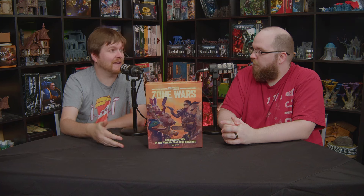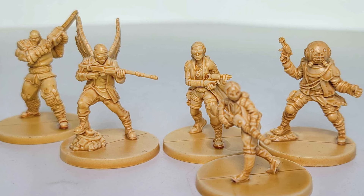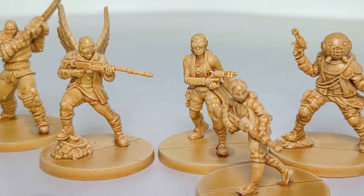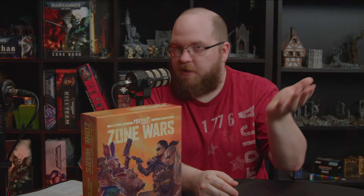One thing we really want to talk about, being Miniatures Rundown, is the miniatures that come in the box. They're very nice — all come pre-built, single-cast hard plastic, kind of co-cast feeling but definitely more on the hard plastic side, sturdier than a co-cast. The detail is great and they came sun-dropped. They look great out of the box and we didn't feel the need to paint them before our first game — they weren't just gray or colored plastic. The box comes with 10 miniatures, five for each side.